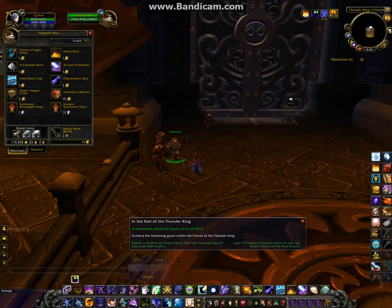Hi everyone, here's my run through for the solo scenario, reaching the end of the instance as part of the achievement in the Hall of the Thunder King. As you can see I received all four of the criteria last week, but if you want to reach the end you'll generally need three polymorphic keys, one or two frost rune traps, minimum of one, and a few sleeping dust. Being a priest I don't actually need the potion of light steps, but you may find it handy if you don't have a class that can otherwise do that.